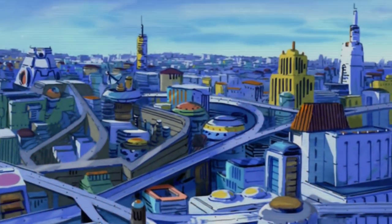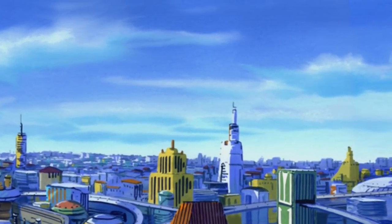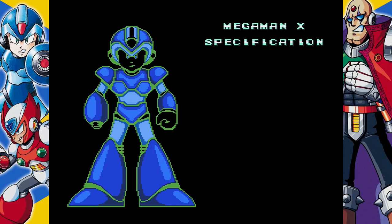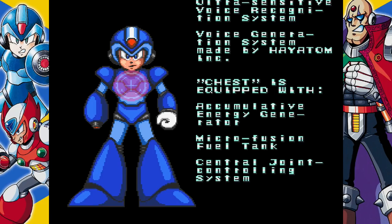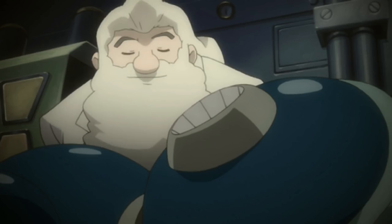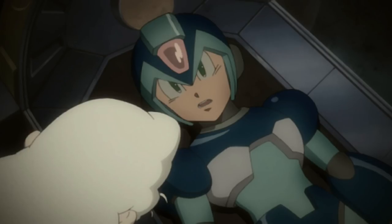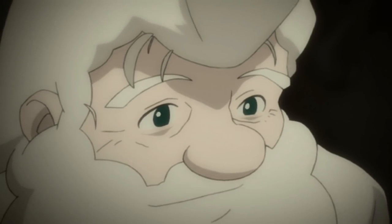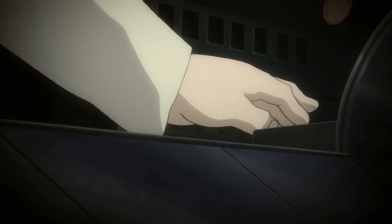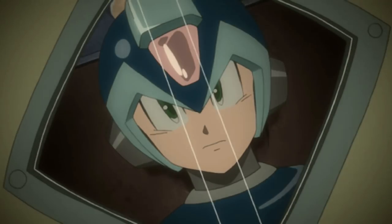The Mega Man X series takes place in the year 21XX, 100 years in the future from the Mega Man Classic series. Mega Man X, more commonly known as just X, is not the same robot as the previous Mega Man that we all know and love, but they do share their creator in common: Dr. Thomas Light. Dr. Light built X as a new type of robot with the ability to think, worry, grow, and make his own decisions, creating a new connection between humans and robots. Realizing that the world would not be ready for X because of the potential danger that a free-thinking robot possesses, and being at the end of his life, Dr. Light decides to seal X away in a diagnostic capsule for 30 years of testing.